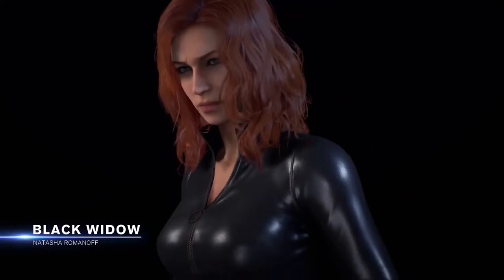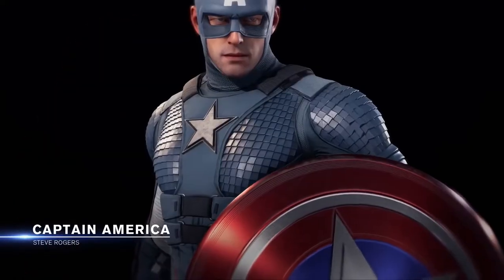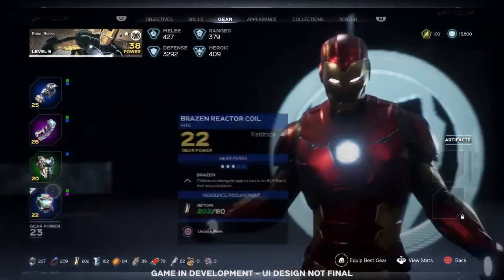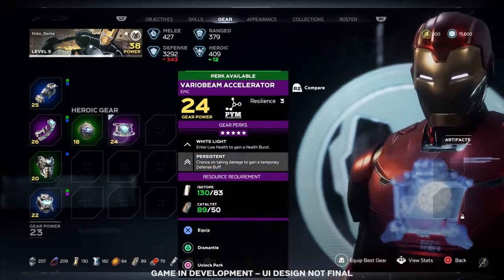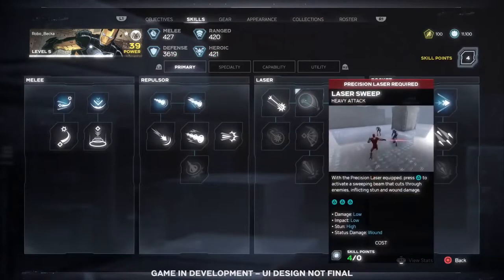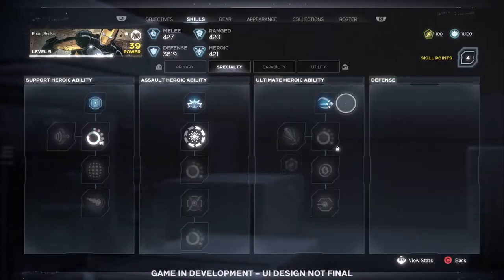Each of the heroes has tons of outfits, inspired by over 80 years of Marvel history, as well as original new ones. As you play, you'll earn and unlock gear. Equip different gear pieces to customize your playstyle and become even more powerful. Power up gear by unlocking perks, which will change the way you play the game. Unlock skills and abilities as you earn experience and build your heroes to fit your playstyle.